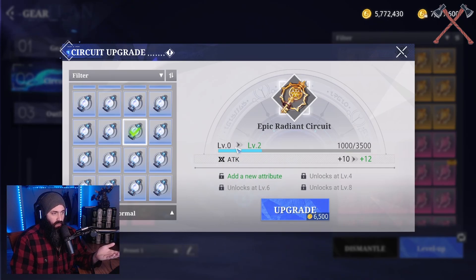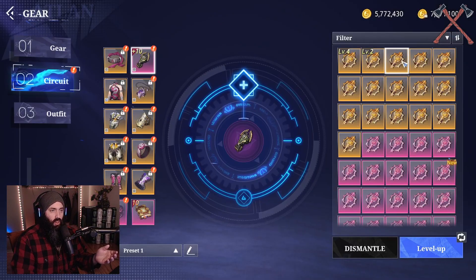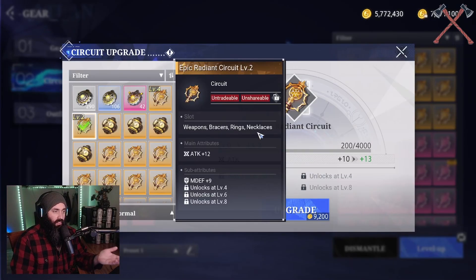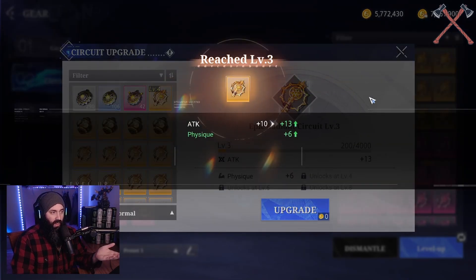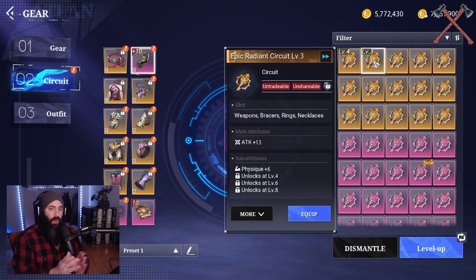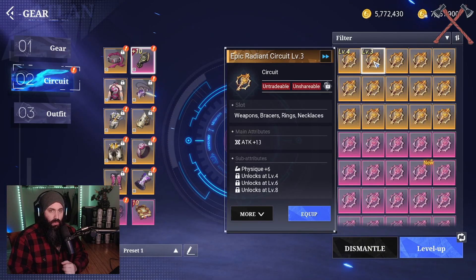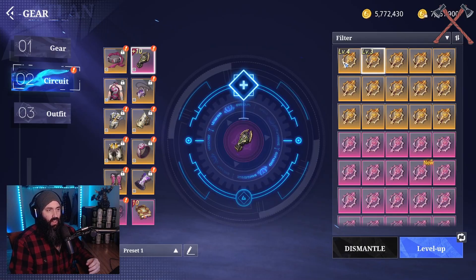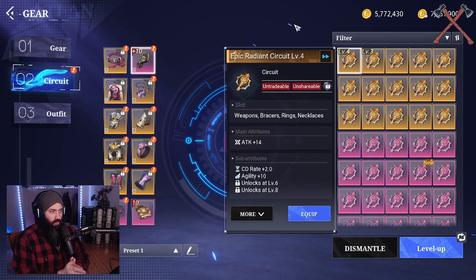We're going to upgrade this piece right here and see it go to level 2, adding a new attribute - attack goes up to plus 12 from plus 10. We upgrade it and it gave us melee defense. We feed it that old level 2 circuit and it goes to level 3, giving us physique. So the sub-attribute is completely random. It can roll damage type increases, primary stats like strength and agility, cooldown rate, attack speed, crit - these sub-attributes have a wide range of what they can be.